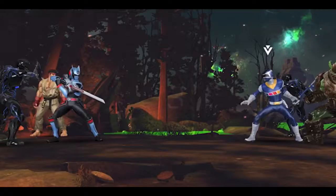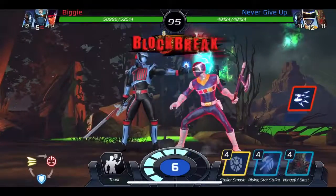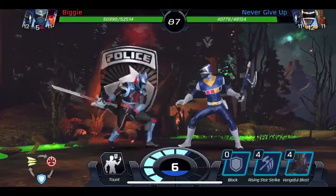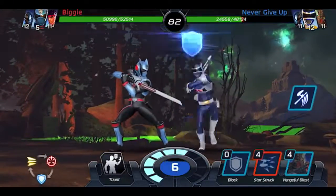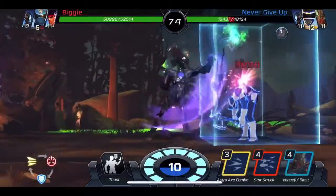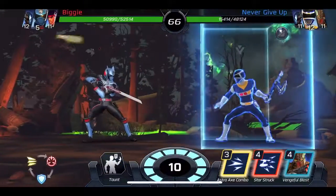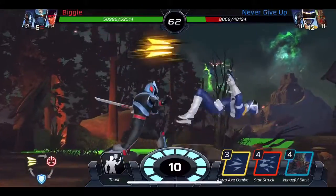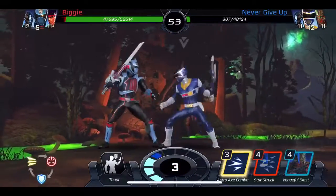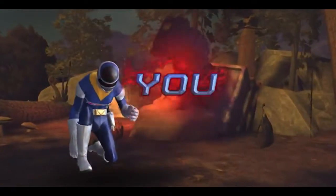Next we face Biggie with Shadow Ranger. I go ahead and beat him up real quick but he's just waiting for me to attack - this is a form of turtling. Some people wait to see what you're going to do before they react. This guy just seems like a turtle. He puts me in the box, summons Movie Zac, puts me back in the box where I can't move or attack. He finishes me off and I get destroyed.